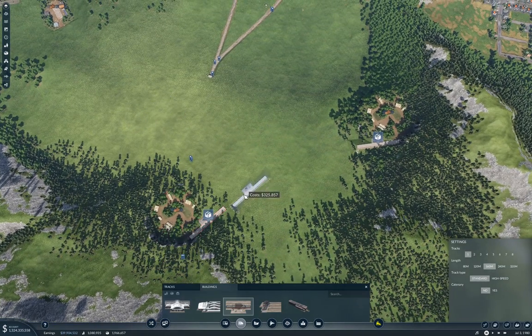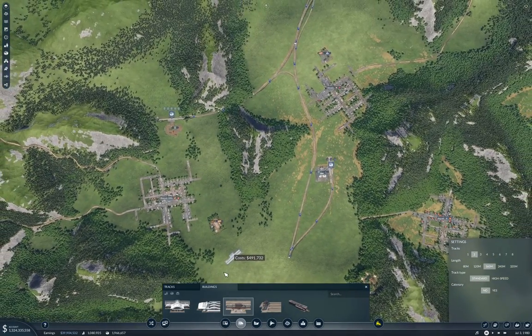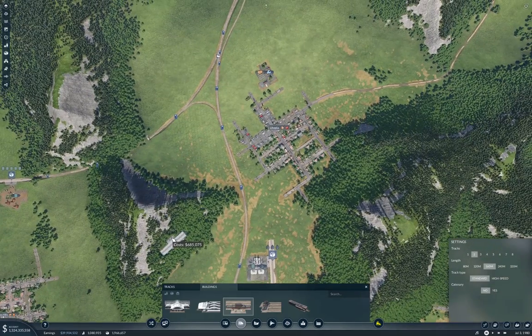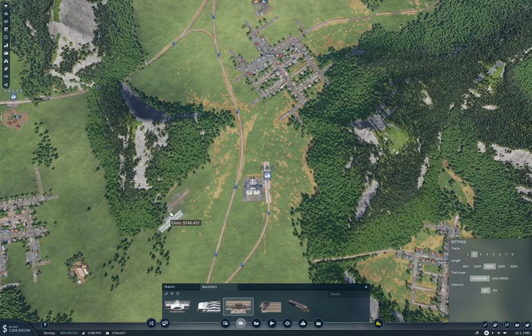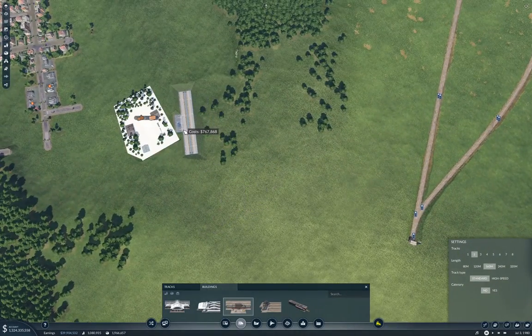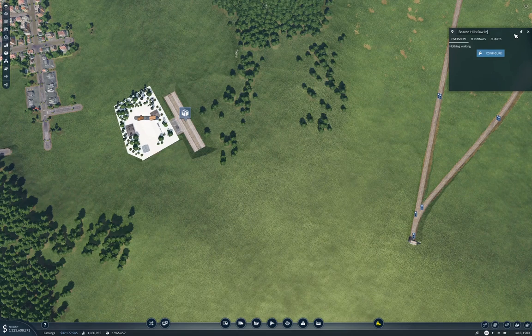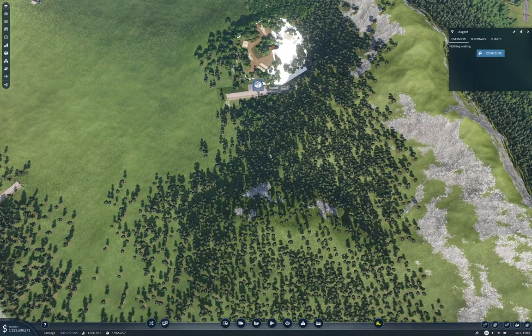We're going to come together here and head down that way. You also need a station with two tracks over here, and you're going to need to go around this way. We'll stick a station in here. This is the Beacon Hill Sawmill, so we'll name that appropriately — Sawmill. And this is the Beacon Hills Forest — Forest. And this here is the Asgard Forest.